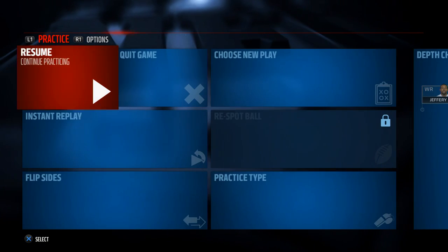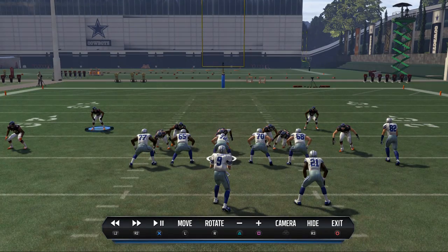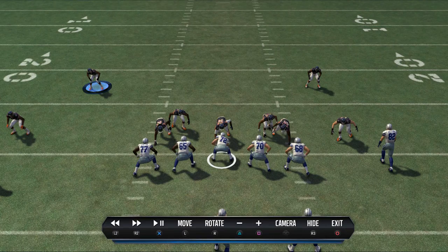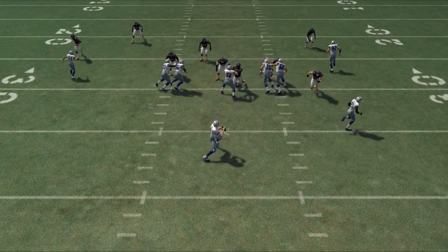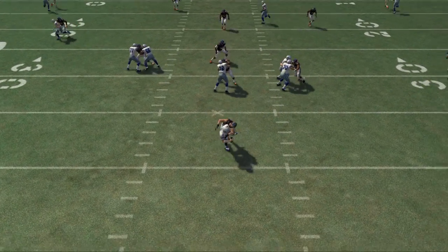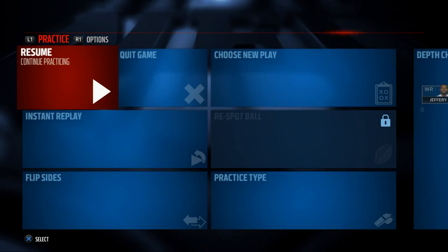What's up guys, today welcome to a Madden 16 defensive breakdown. We're going to be showing you how to get some pressure out of the new Nickel 335 odd formation. Here's a little look at the pressure we just got. You see we're going to get that right edge pressure at the quarterback from Jared Allen - he's going to scream at Tony Romo. It's a three-man blitz.